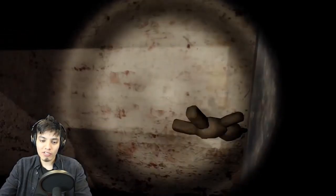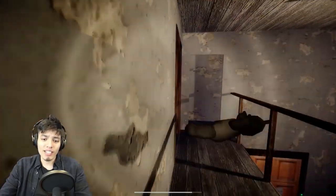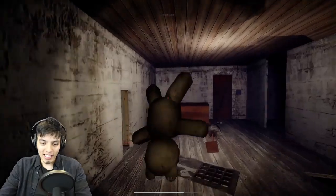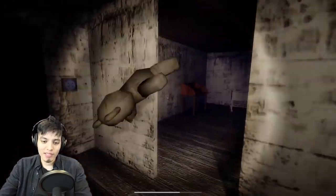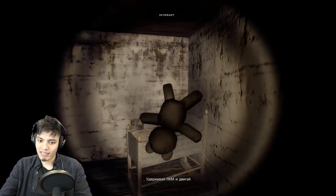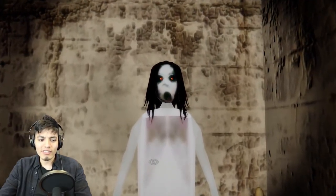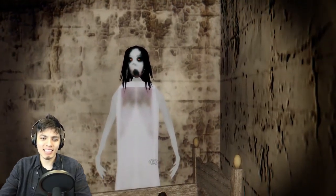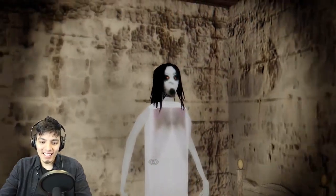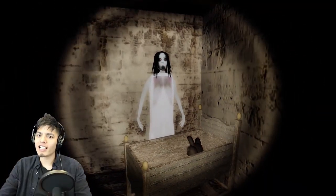There's a phone here but it doesn't work. Let's go find that teddy bear — let's go downstairs. Let's get those traps out of the way because I do not want to get hit. Oh look, there's a teddy bear! Let's grab it — now we're gonna go back and put it in the crib and Slenderina is gonna come out, so get ready.